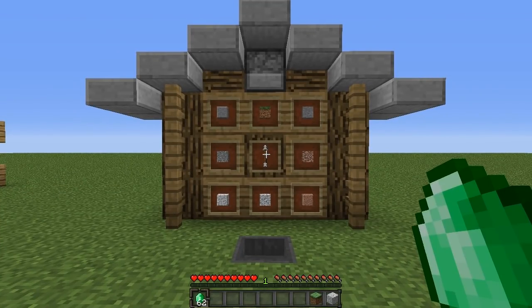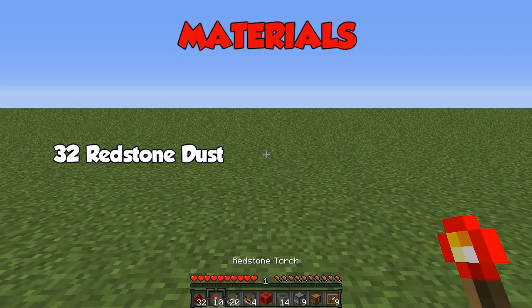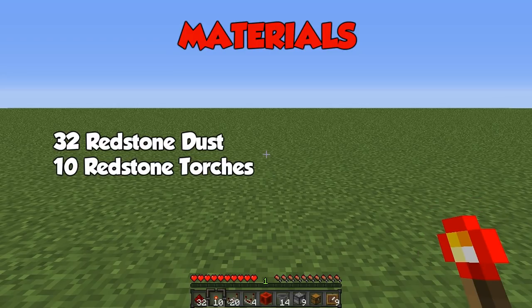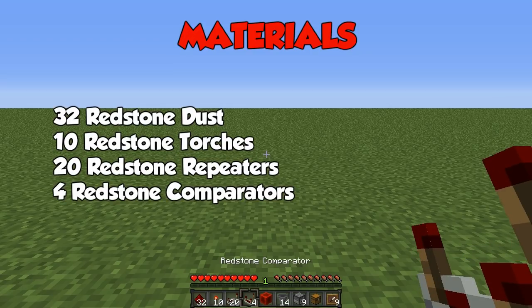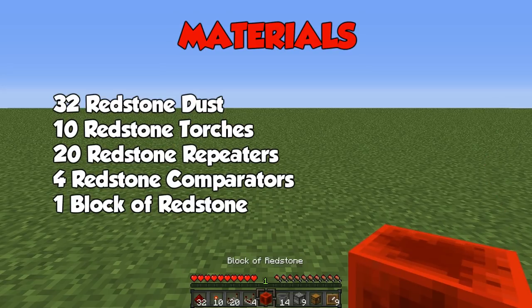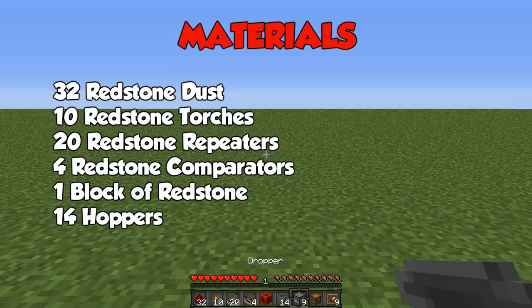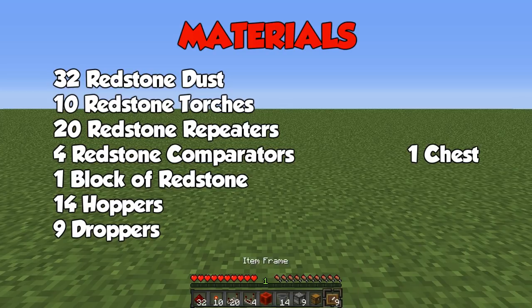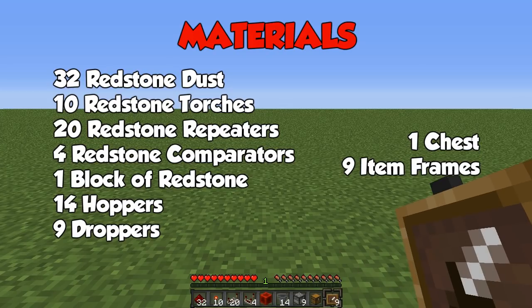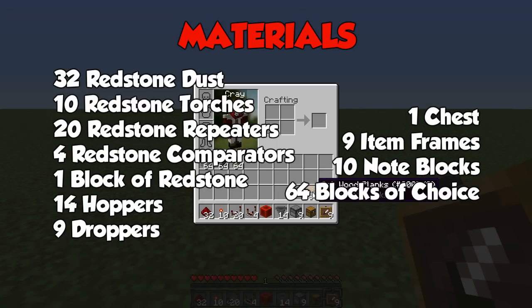I'm going to be teaching you guys how to build this now. What you are going to need is: 32 redstone dust, 10 redstone torches, 20 redstone repeaters, 4 redstone comparators, 1 block of redstone, 14 hoppers, 9 droppers, 1 chest, 9 item frames, 10 note blocks, and 64 blocks of choice. I also got some extra blocks for decoration at the end.